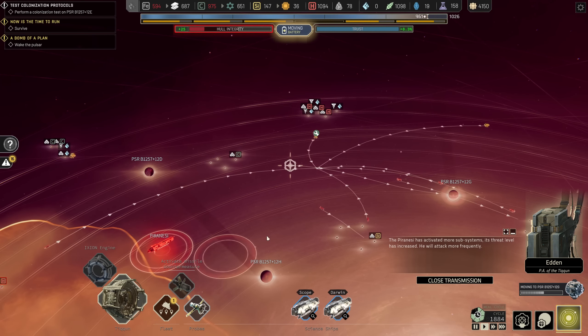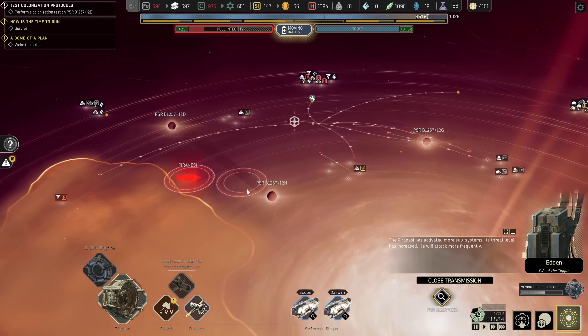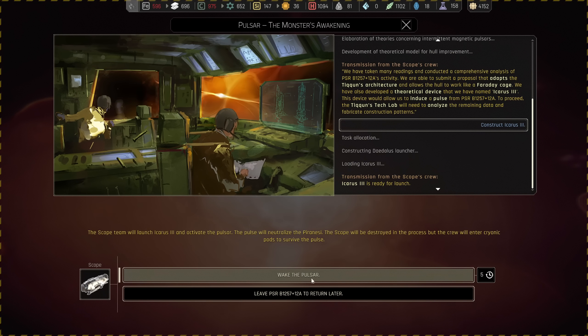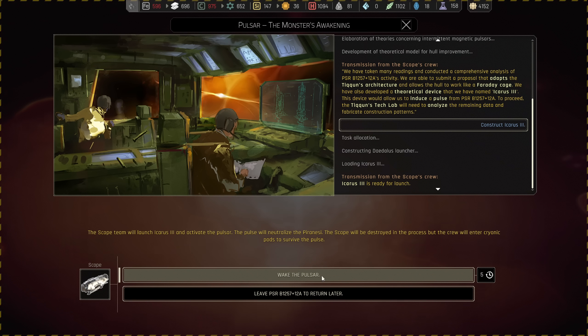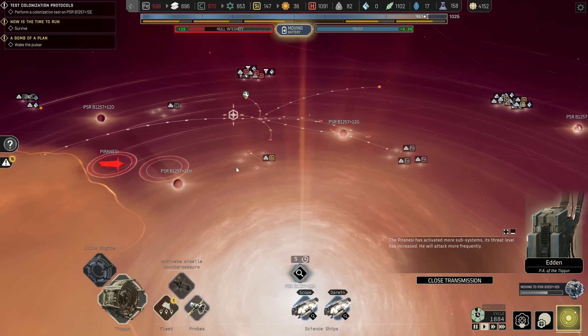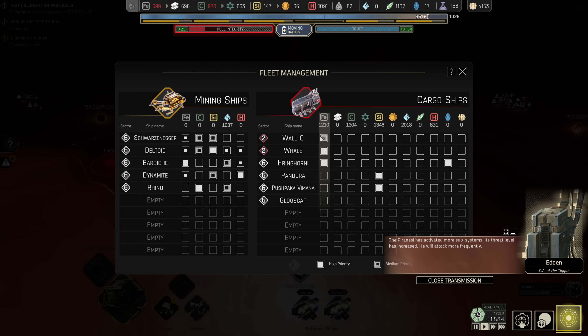Could you not? That's a swarm. Lovely. Can we blow this thing up? Icarus 3 ready for launch. The scope will be destroyed in the process, but the crew will enter cryonic pods to survive. Fire — send it. The only ships I'm not too confident about are all of my cargo ships, so let's see if I can pull all of these things in and make sure they survive. If not, their sacrifice will be remembered.